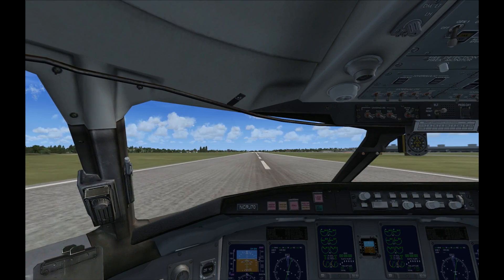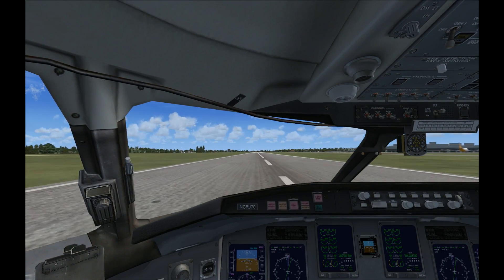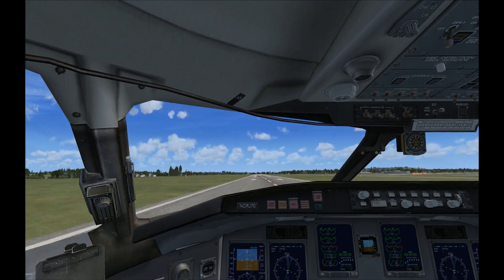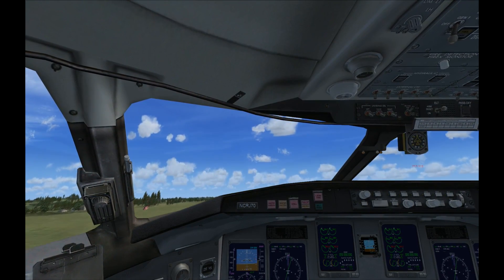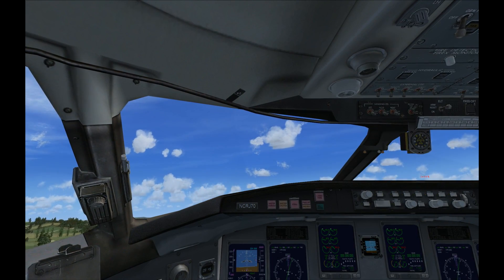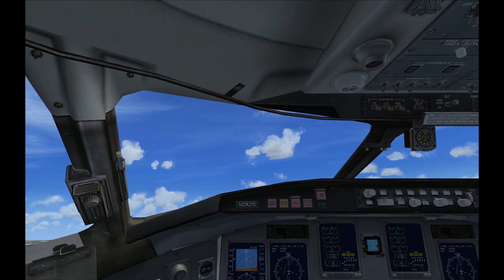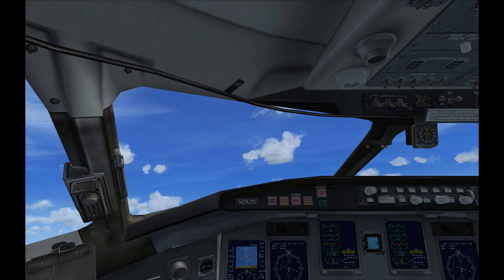80 knots — call it out. V1. Rotate — there we go! We have launched. Gear up — raise the landing gear by pressing the G key. Yes, we are in the air! Awesome.